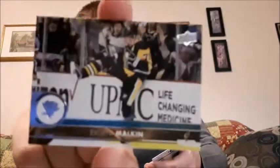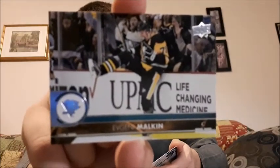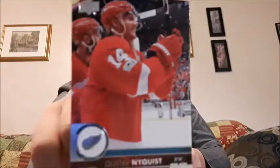Evgeni Malkin — I cannot pronounce cards worth anything. Marcus Granlund — that's a cool one, I like the picture they took on that card. I like the unique ones. And Gustav Nyquist — is it Nyquist? I'm not sure. Please be a jersey card or Young Guns — please be something of value.